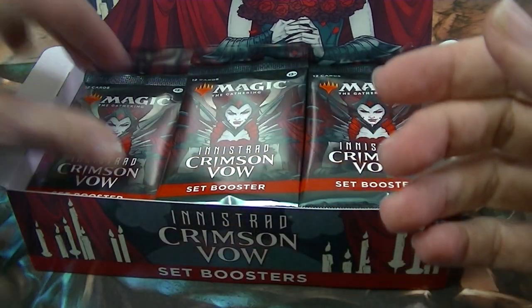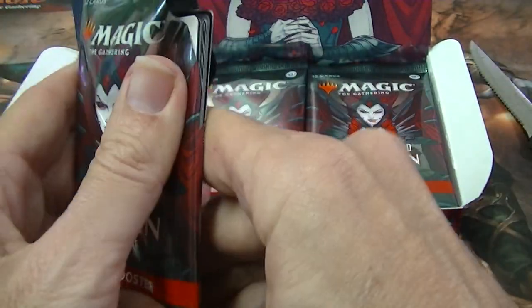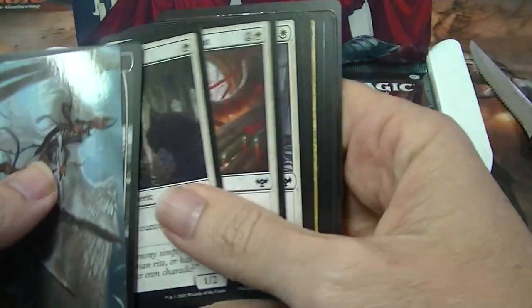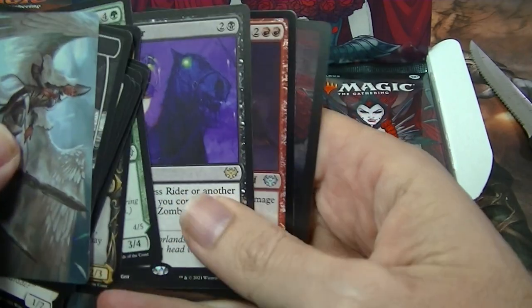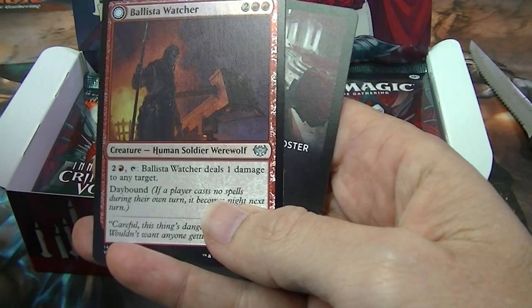So it seems that you get one rare or better and you get a foil of some sort — is that correct? There's our rare: Headless Rider and a foil uncommon.